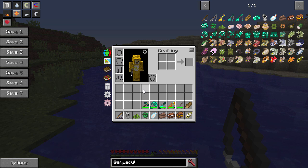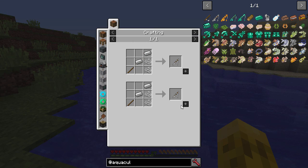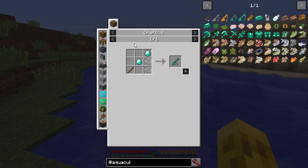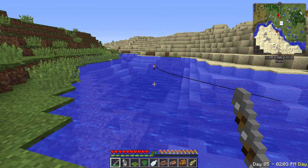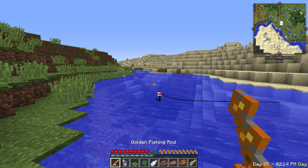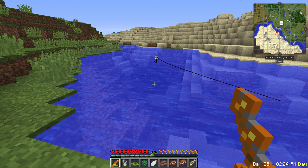You've already gained some benefit just from the variety it adds, but then you've got upgraded fishing rods. You can craft an iron fishing rod — stick, iron, string — or a golden fishing rod, or a diamond fishing rod. Look at the difference: the wooden fishing rod is very slow, the iron one is noticeably faster, gold is even faster and catches a fish right away — though it doesn't have a lot of durability. The diamond one is basically instant — it's just amazing.